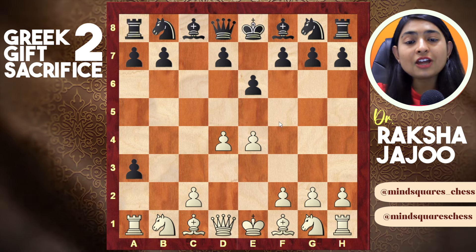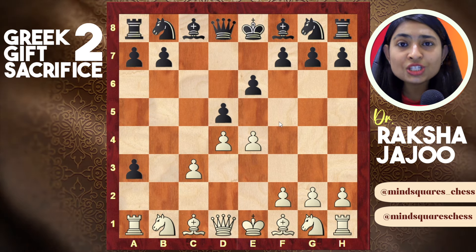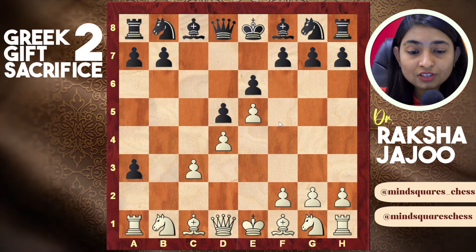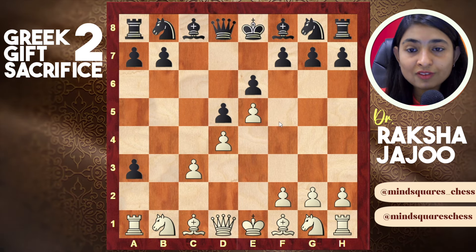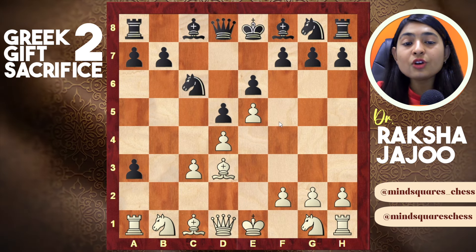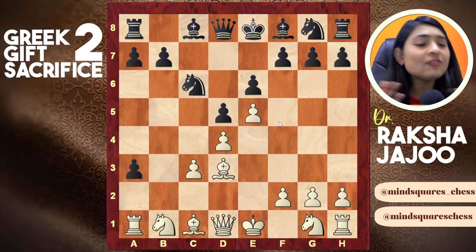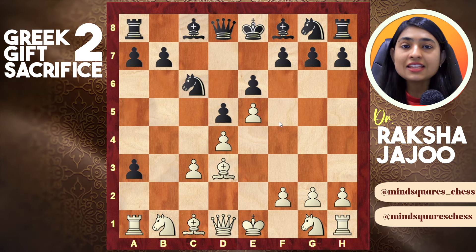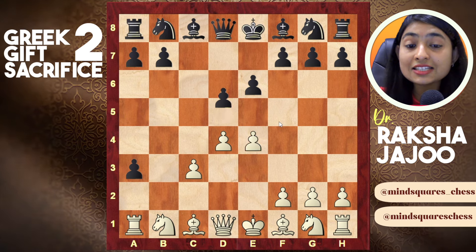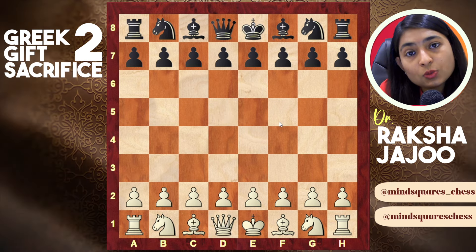If he plays normally like e6, you go for c3, d5 — and the position is transposing into something like the French Defense. After d5 we can lock the variation by playing pawn e5, locking the doors. After knight c6, bishop d3, we are waiting for him to bring his bishop out, get the knight, castle, and then we'll play knight f3, knight g5, bishop h7 — that is our main idea. This position is transposing to something like the French Defense.